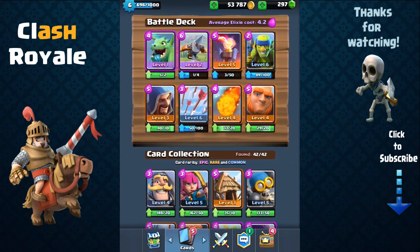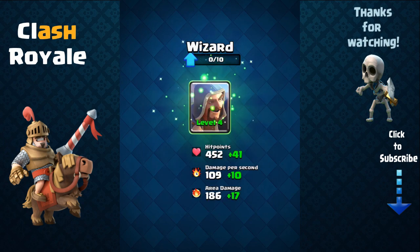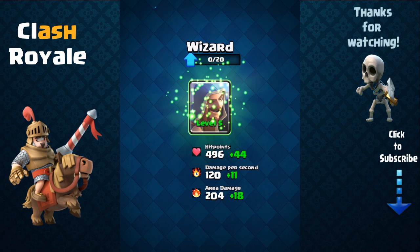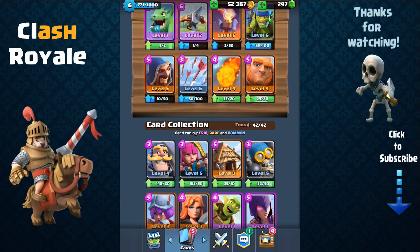Tombstone, elixir collectors, another lightning spell — nice. More goblin barrels — looks like the game really wants me to use goblin barrels. Barbarian, Tesla, five hog riders — awesome! Goblin huts, two more goblin barrels — and that's gonna do it. So let's see what we got: five baby dragons — awesome! 40 wizards, so definitely gonna upgrade him. Now he's level four — upgrade him again.